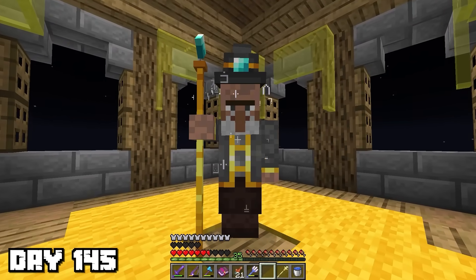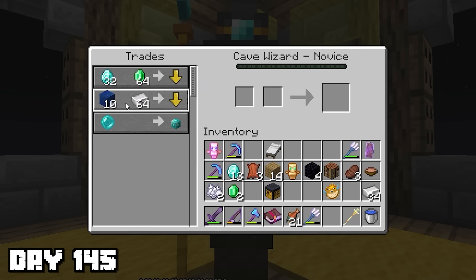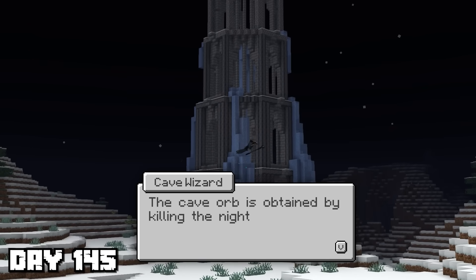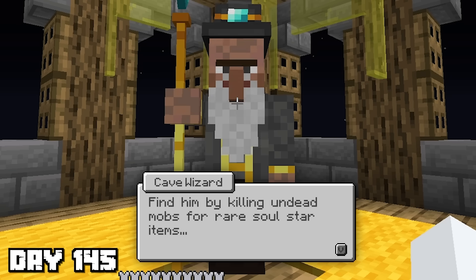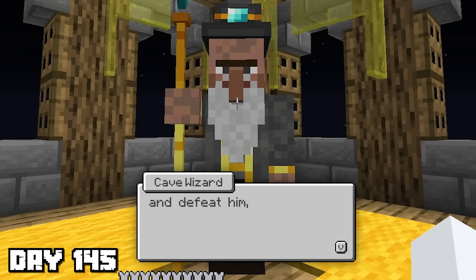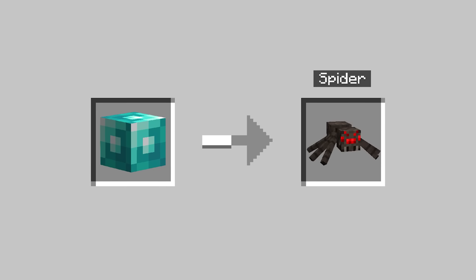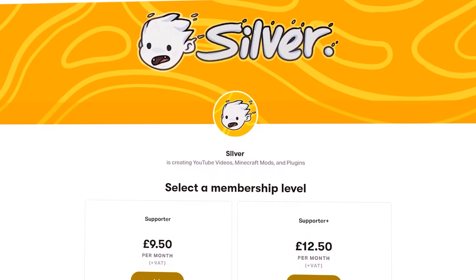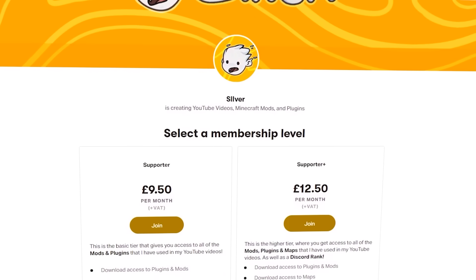I transformed into a tortoise, then spoke to the cave wizard and found out that the cave stone trade requires 32 diamonds, 64 emeralds, 10 lapis blocks, 64 iron ingots, and a cave orb. The cave orb is obtained by killing the night lich, a powerful undead wizard. Find him by killing undead mobs for the rare soul star items, throw them to locate his tower, and defeat him. You will obtain the orb needed for the goblin, giant rat, enderman, dire bat, spider, and tropical slime shapeshifts. Also, my patreon has just released — every single plugin and mod I've used in my videos is available now on my brand new patreon, so if you want to try out the challenges for yourself, click on the link below and join.